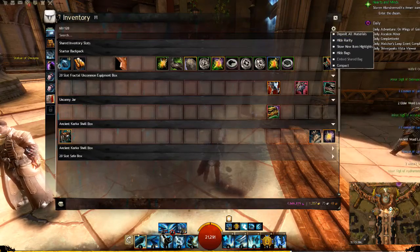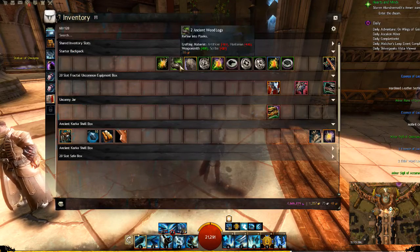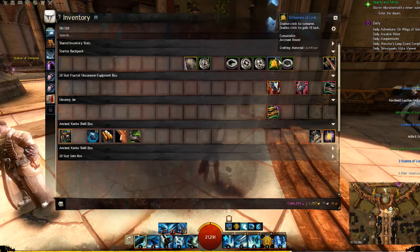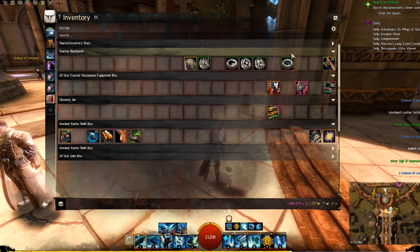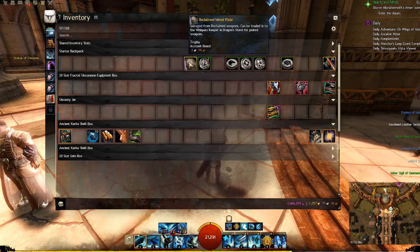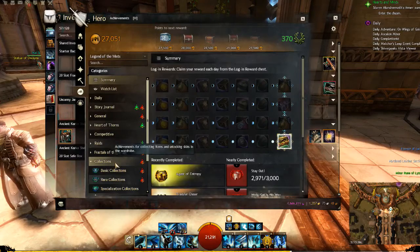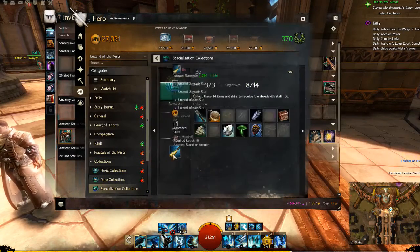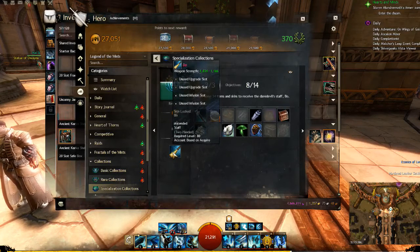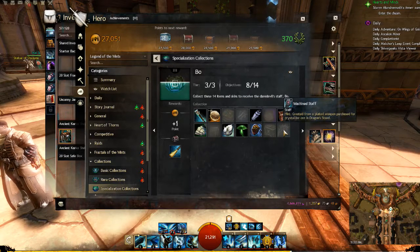You get some nice items out of salvaging. I can deposit what deposits — some of these won't deposit because I already have a large quantity in my material storage. I'm going to consume luck, and with luck you can actually consume all at once. I've also got a rare metal plate. A rare metal plate is one of these trophies that has a secondary purpose — the text tells you that you can trade it in for a plated weapon. Plated weapons are used in achievements; specifically, through collections you can acquire an ascended staff with selectable stats by collecting all the required items, one of which is a machine staff obtained via the plated item trade-in.